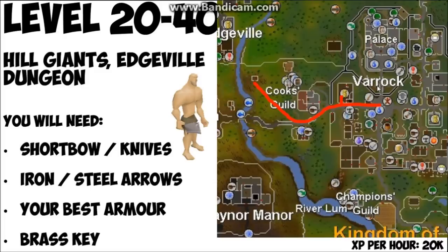You're going to run from the bank or from Varrock center all the way down to that little hut which is the entrance to Edgeville Dungeon. To get in there you're going to need a brass key — I'll show you a clip. Again, best armor, short bow, or knives. Knives are more expensive but faster XP; short bows and arrows are cheaper but the XP will be slower.